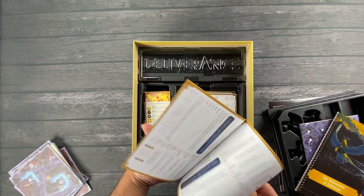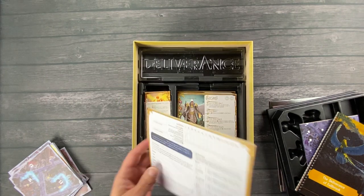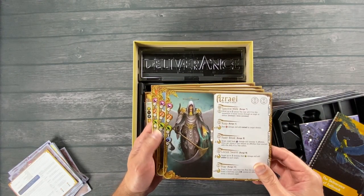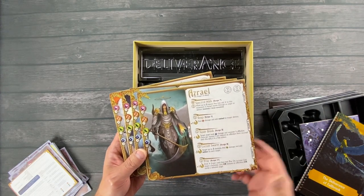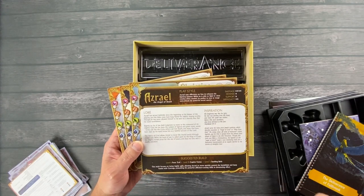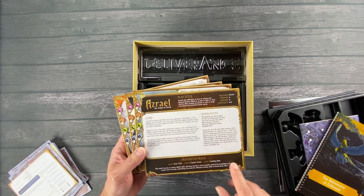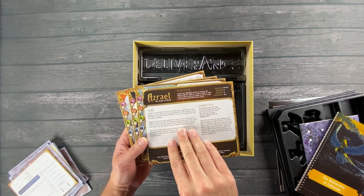This looks like player cards or player sheets where you can keep track of your player — maybe for the campaign. These are the angel boards, and you can upgrade your abilities here. The characters are asymmetrical, so they start with different skill sets. Then you can add on with your abilities and your talents. They also have backstory on each of the angels.